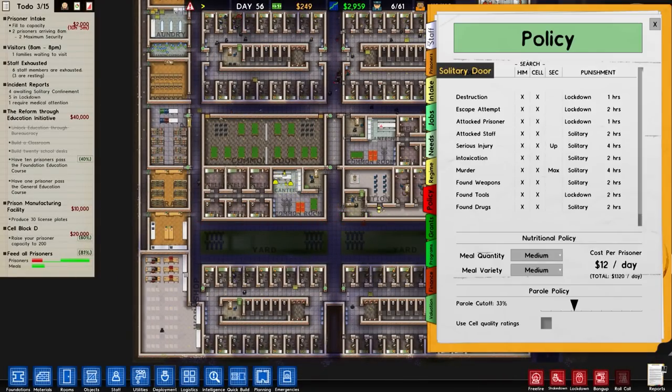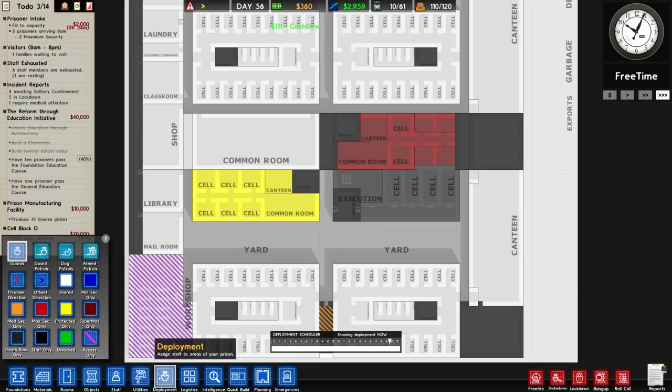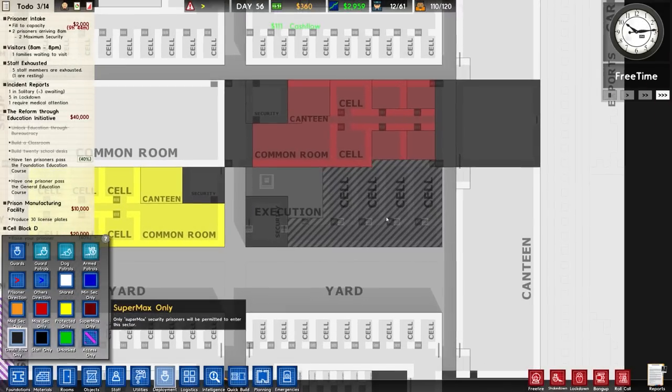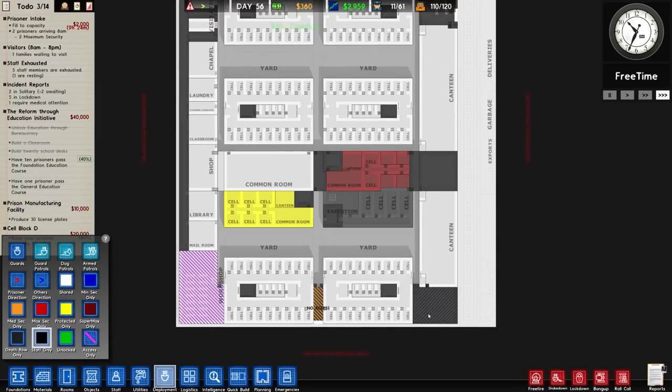Can we — intake — let's get death row open. Fill to capacity. That's all set to death row — double checking, yes it is. Staff only on that one there, yep. That's good.